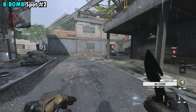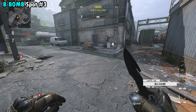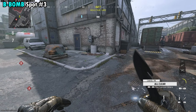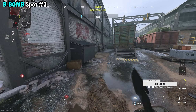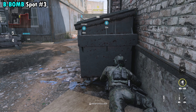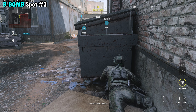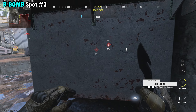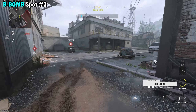Our second spot for B is also going to require a camera, so go ahead and throw that down somewhere that can see the bomb. This one's a little bit more tricky to get into as it's on the enemy side of B. Essentially the spot is right over here in this back corner. There are a couple of ways you can go about getting here — you can try to rush it and hope nobody rushes the right side, or you can play it slow, wait until you see there's no one here, and then sneak your way across. All you want to do is lay in the grass back here.